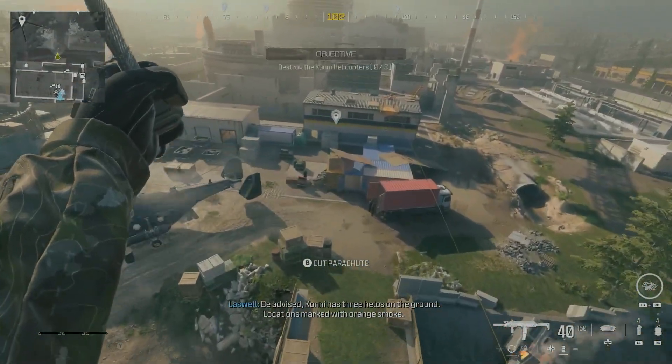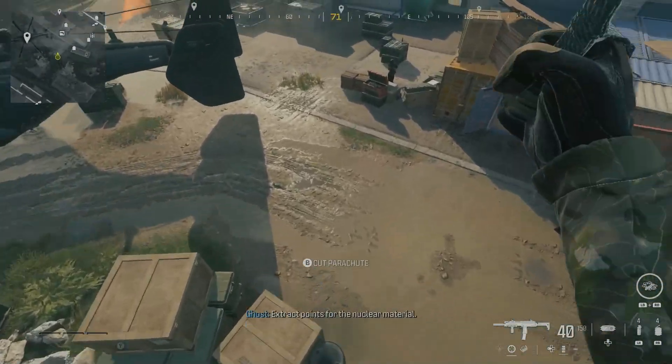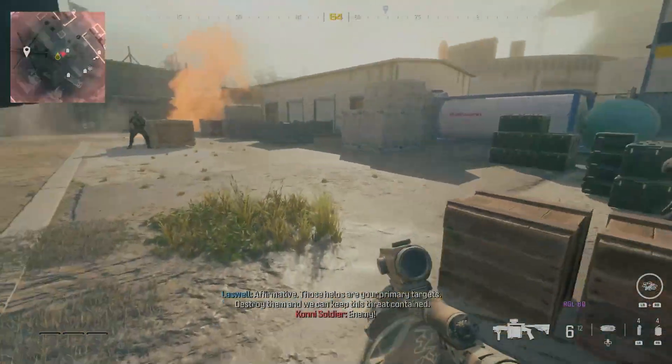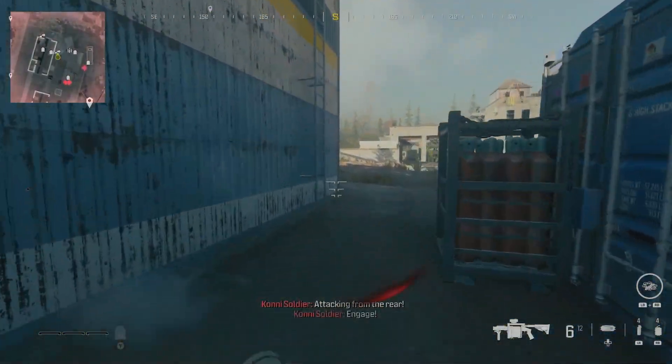The weapon we're going to be using is just behind this helicopter. Don't kill anybody straight away because we're going to need these kills in a second. Go grab the grenade launcher and head straight up to the roof.